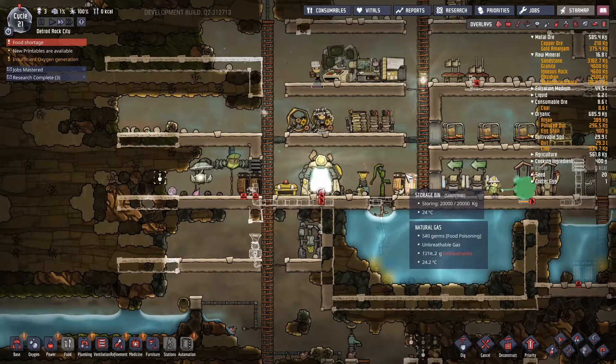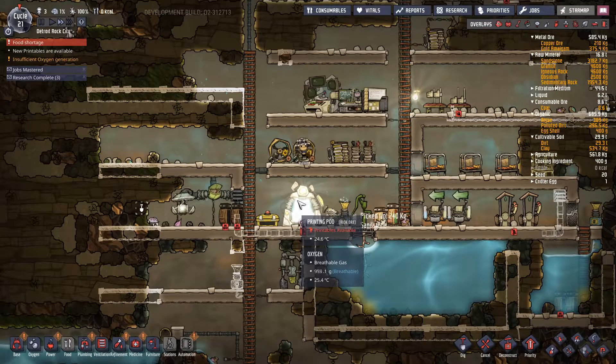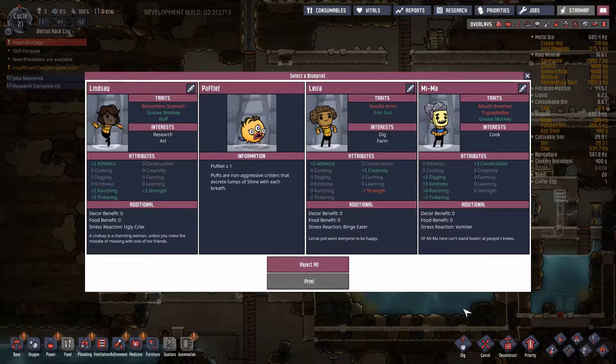Alright, let's have a look in the printing pod and then we'll sign off for this episode. We've got Lindsay with the bottle and stomach, Leary with the noodle arms, Mima with the mouth breather. I would have loved a Mima with flatulence — and that's the strangest thing you'll ever hear me say on this playthrough, possibly.